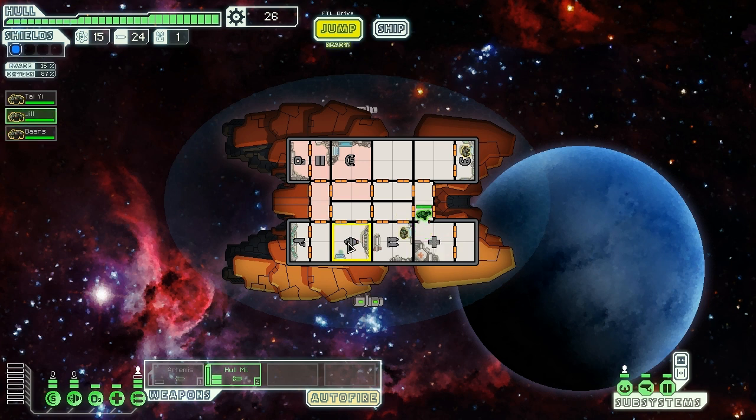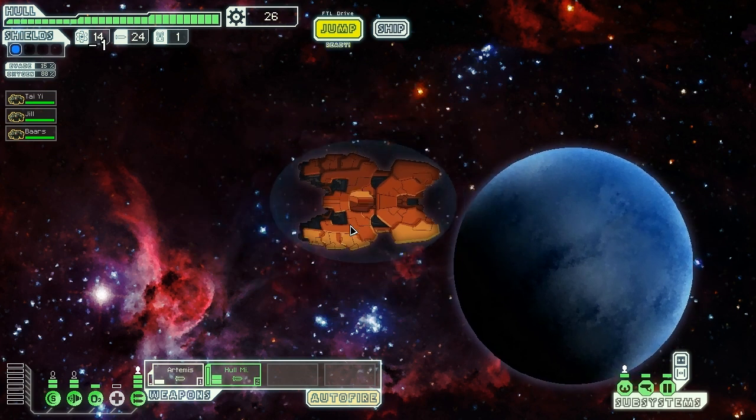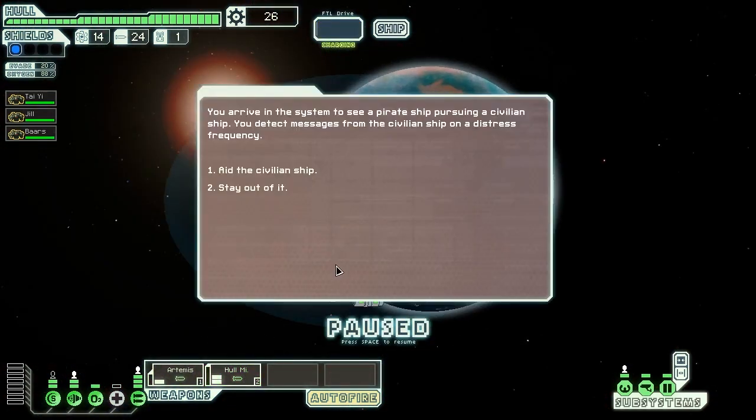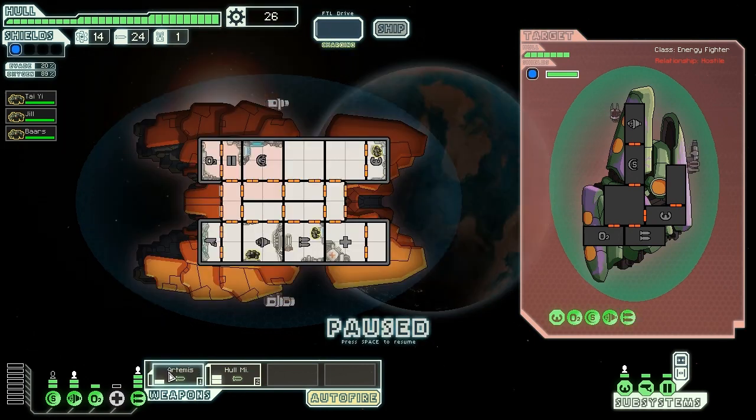We're going to jump to that Distress Beacon, but I want to jump around a bit first. Let's aid the civilian ship. Oh, that's a bummer actually — we're going to have to blow a bunch of missiles. How much does this one do? Fires one missile, does two damage.